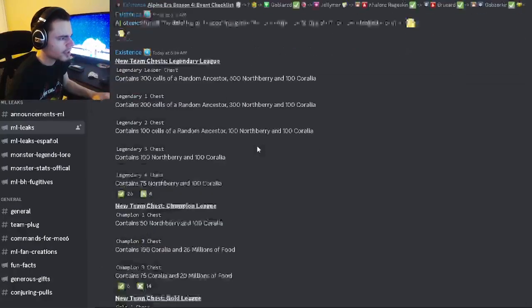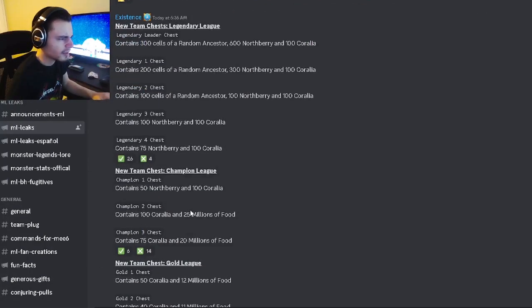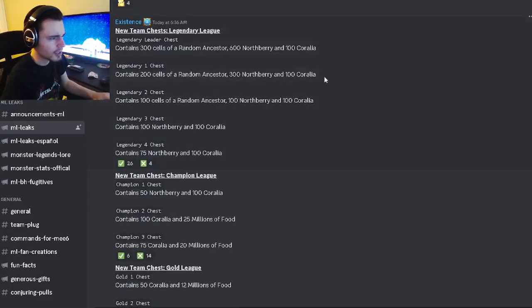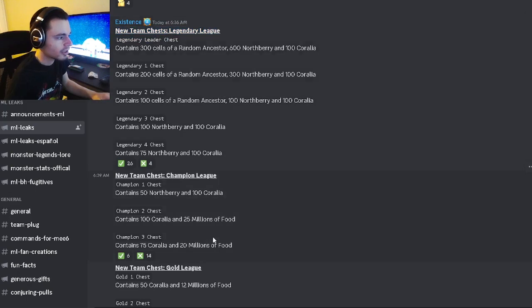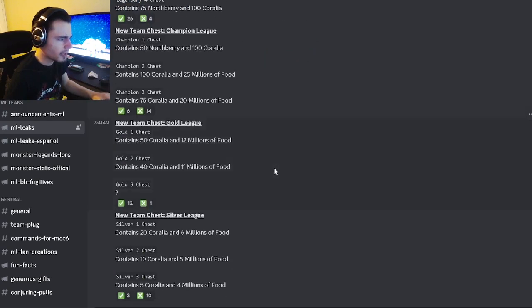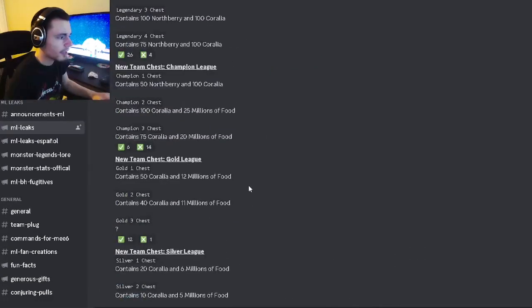We have a bunch of chests for different leagues. I believe these are given out after each team season depending on how well your team did — since they are team chests, that makes the most sense. You can get quite a bit of stuff, including ancestors, but that's only if you reach Legendary League. Not many people will do that, but if you can, you'll get a free ancestor, which is really cool.